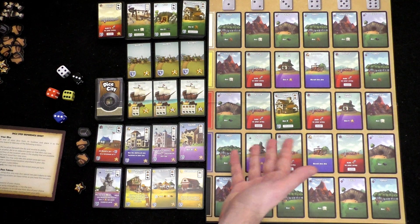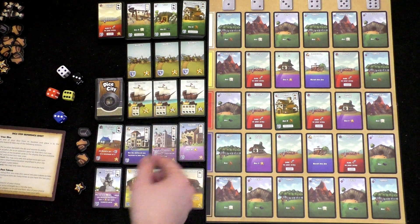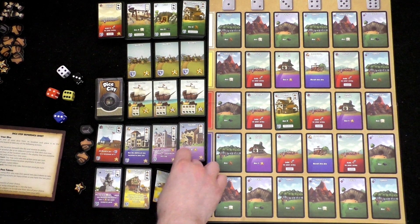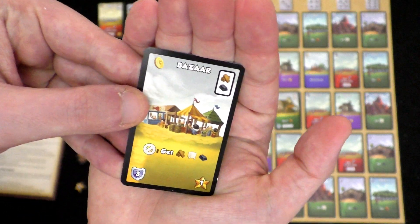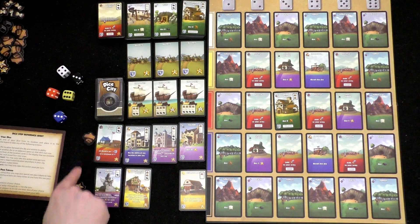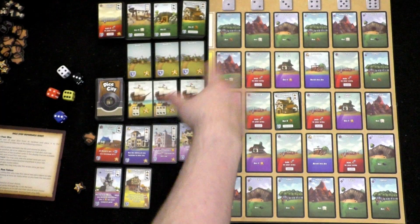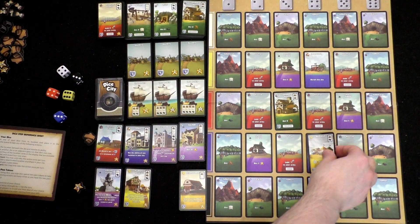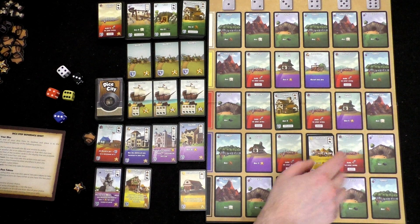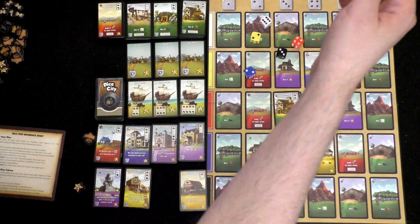Now we move on to the attack step. One attack is not enough to do anything against these bandits, so we move on to the build and trade step. I have to spend at least one wood here or I lose it. Looking at the available cards, the bazaar is one wood and one iron — I think I'm going to spend that. As long as I've only got one resource I can keep it. I'll build the bazaar, and the exhausted token is removed if you spend a die. I'll place it where this spot is awful for me, and roll my dice for the next turn.